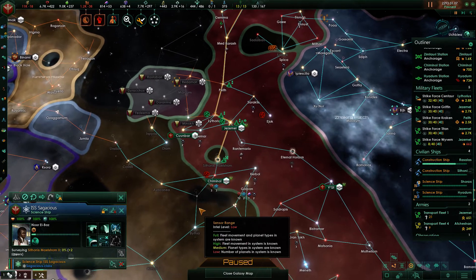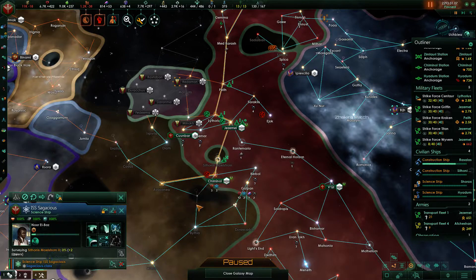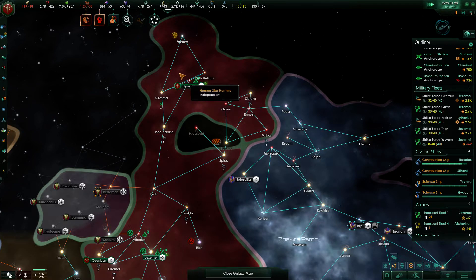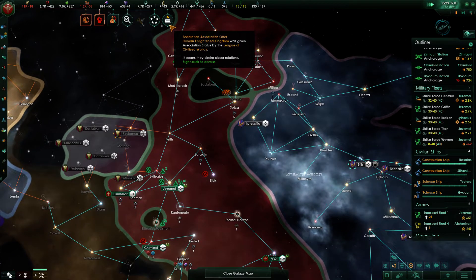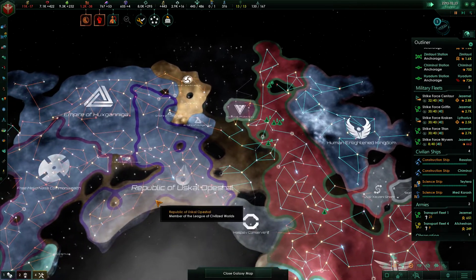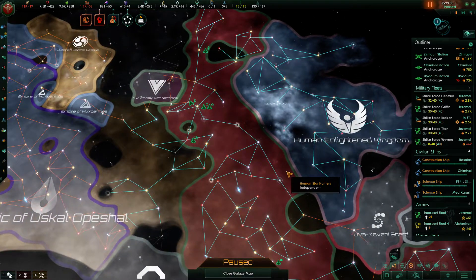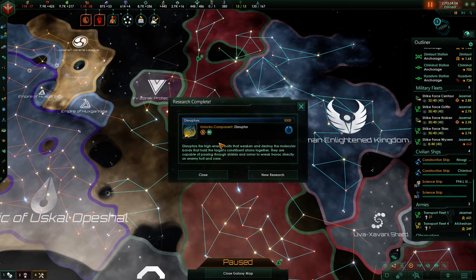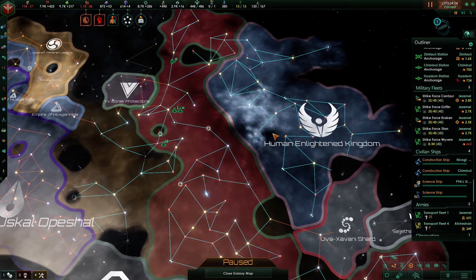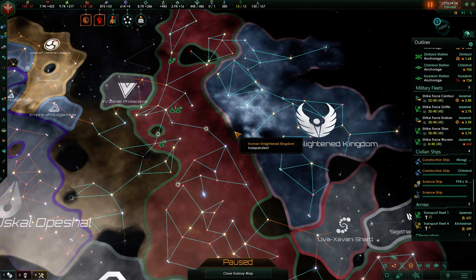Baran and someone has joined in a coalition against me. Let's go survey that place, that place, that place — you finally have some work to do, scientists. The Human Enlightened League is trying to persuade the Xenos to keep them alive. I hope they can't join the coalition against the federation, because I don't want them associating with Xenos. It's not good for them.